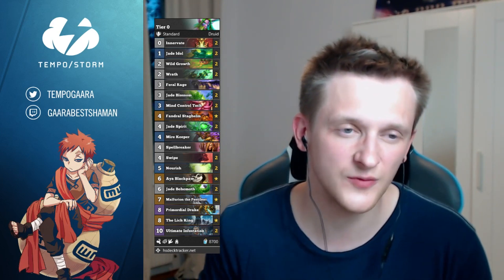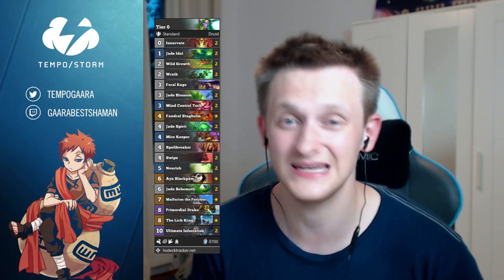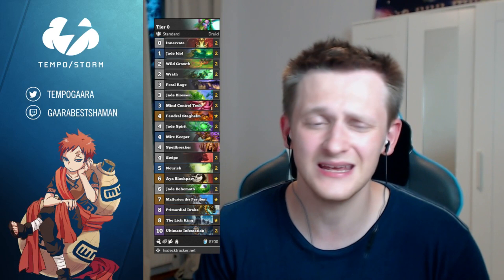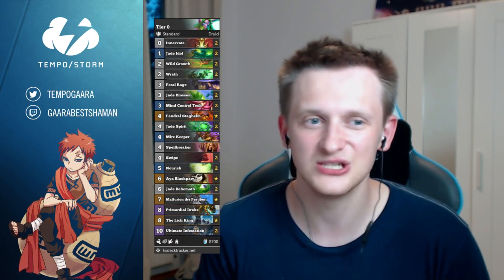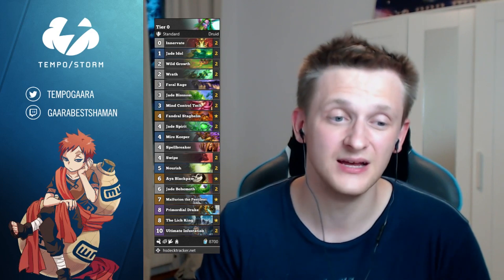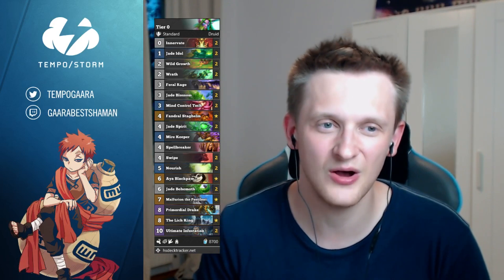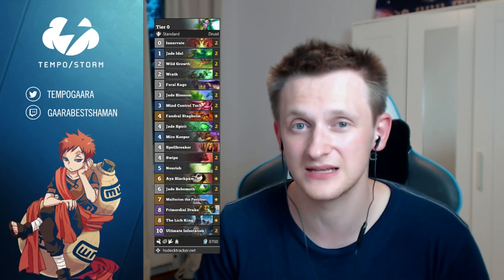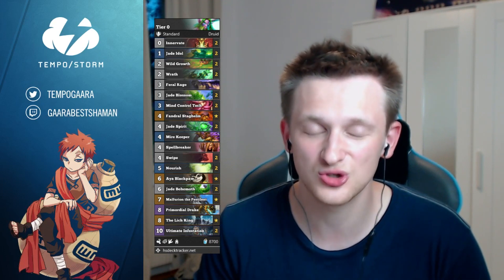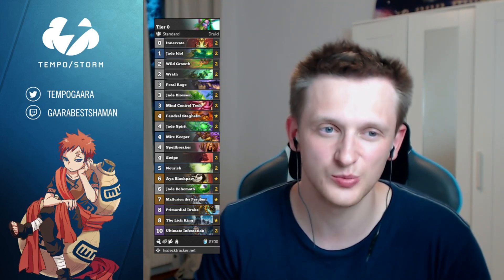Let's kick this off with double Innervate — just a very staple card, one of the strongest cards in Hearthstone since the beginning. It's an incredible acceleration tool, and now the card got indirectly buffed by Ultimate Infestation. It's just the strongest card in the game right now, and you have pretty much no drawback with accelerating because you'll draw so many cards once you hit 10 mana.